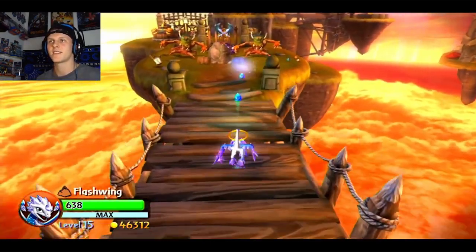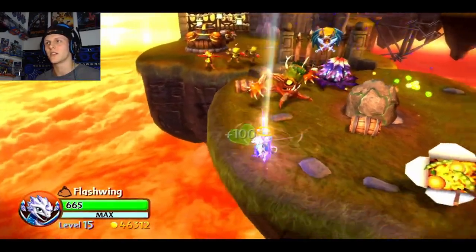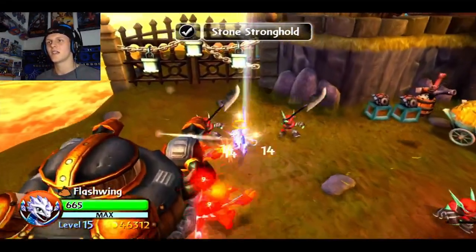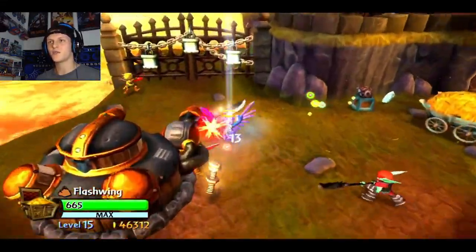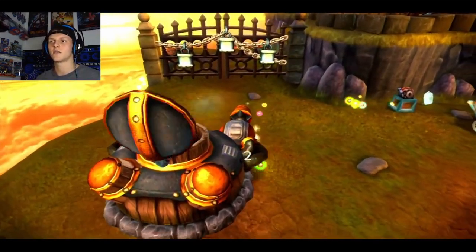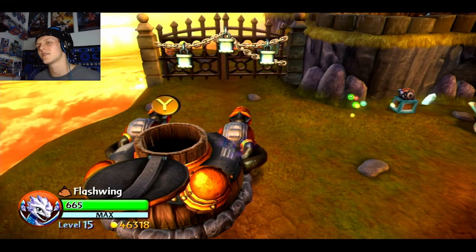Maybe I should just switch headsets every time. I love this move. I like that with the old games you can still use the triggers and the bumpers. So you can hold one down and still use the gamepad, because when you get to Trap Team they have you do the same kind of moves but you can't use them the same way — they're not available to use, which sucks. You have to press one button and then reach with your same thumb; you can't go like this. It's just weird.